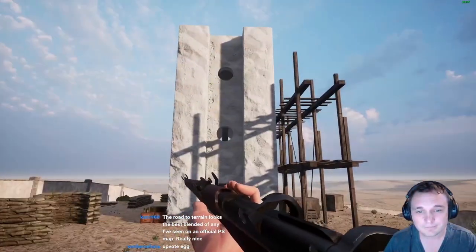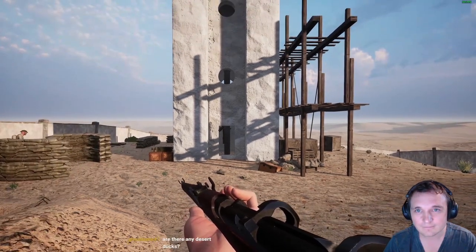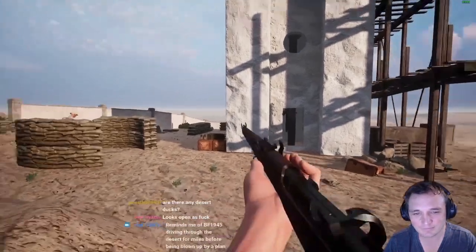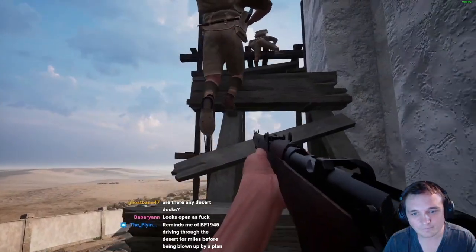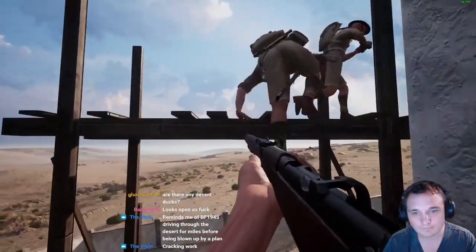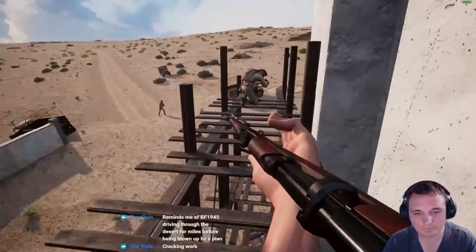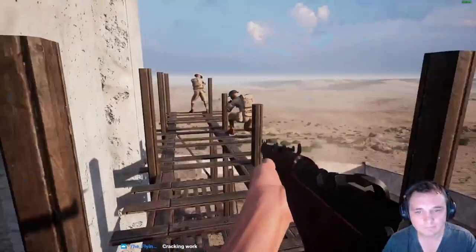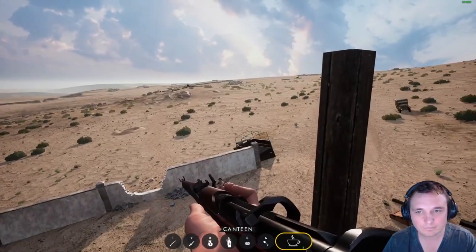Look at that - it is beautiful. You would see some amazing sunrises and sunsets here. This is the water tower. We know from research that there was a water tower here. We don't know exactly what it looked like, but this model is based on a similar water tower in Soluk - similar time and location, Libya 1941. That's where the design comes from.